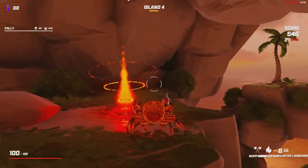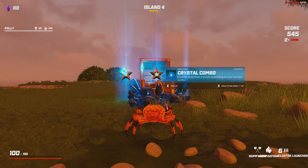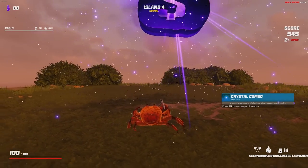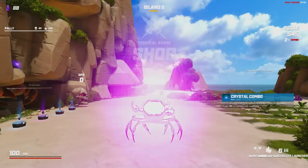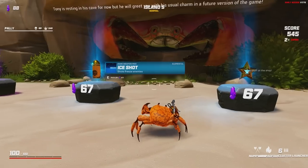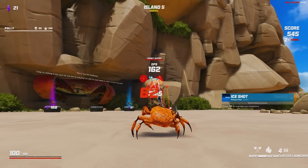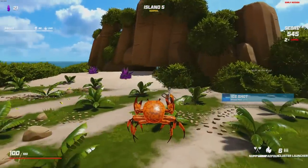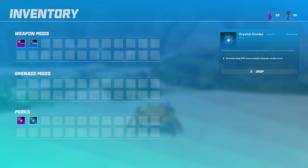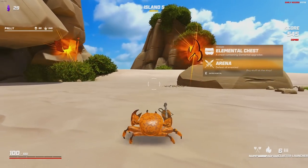When you think about what that means — what is my reward for clearing this island? It was a chest with loot in it. Getting another chest is essentially clearing another island on top of the one that you just cleared for free. That's why it's so good. Crystal combo sets me up very, very nicely. If I stack this and get ice shots stacked up, it's like I'm shooting ice cubes at these enemies. We're going to be an ice cube dispenser.